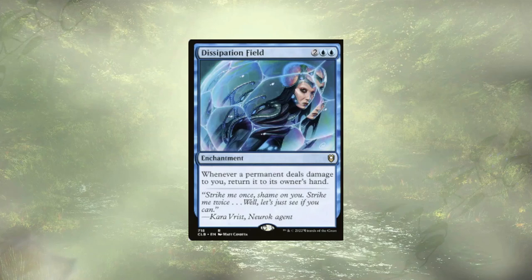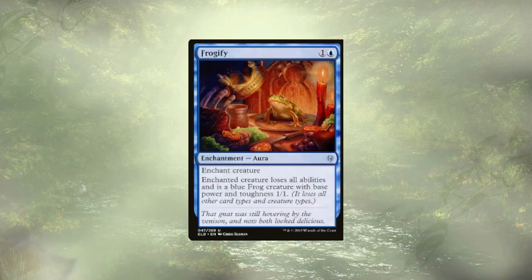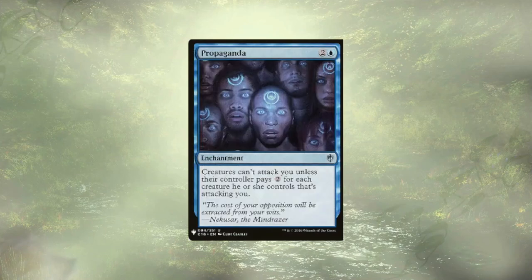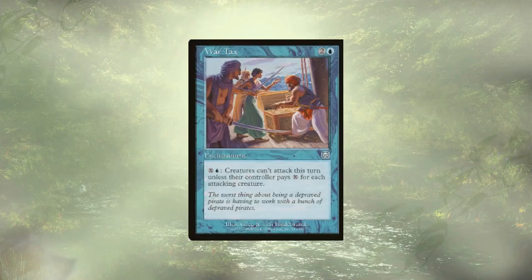Just the Patients Field is a nice way to say: you actually don't want to swing your creatures at me because you'll have to recast them and it gets expensive. Frogify is obviously a nice way to say: hey, that's a nice creature you got with some nice abilities — what if they were just a 1/1 frog with no abilities? Narcolepsy in a similar vein keeps a creature tapped down. Propaganda taxes our opponents for trying to attack us, and War Tax allows us to add even more taxes. With enough mana open, people are going to stay away.